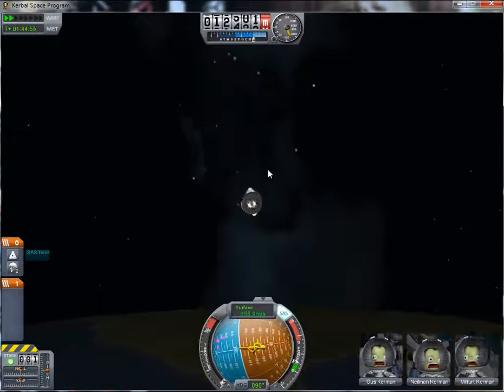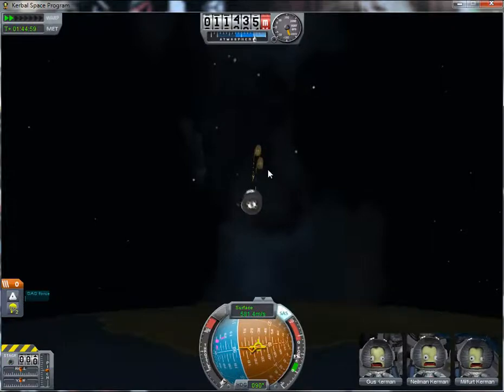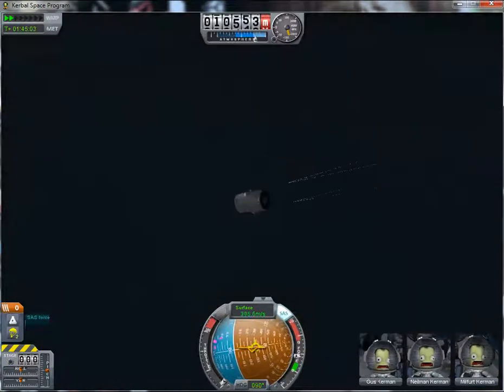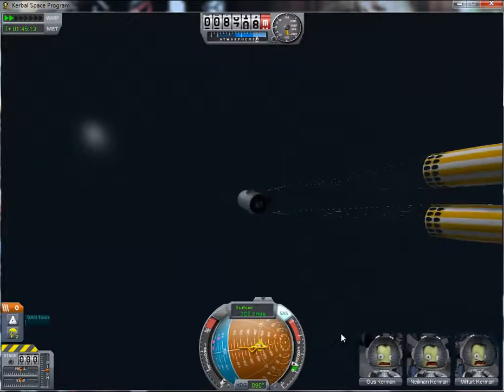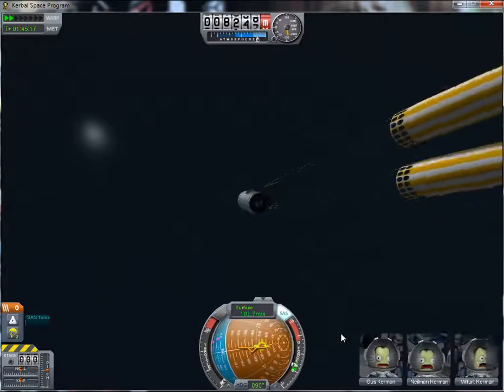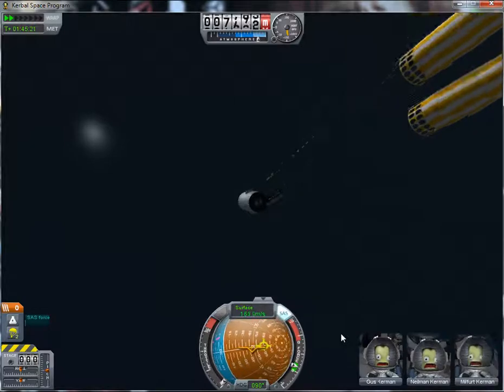Make sure it's plenty far away from us so it doesn't hit us. And we're deploying our parachutes — now we should come down safely. And that's how you launch a satellite.